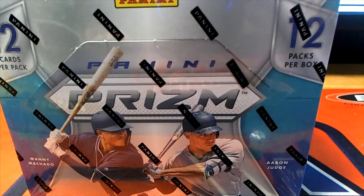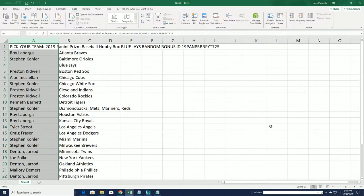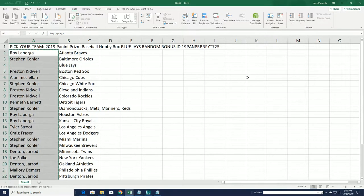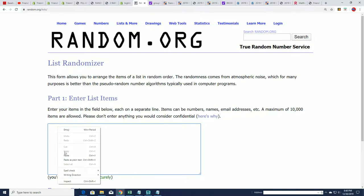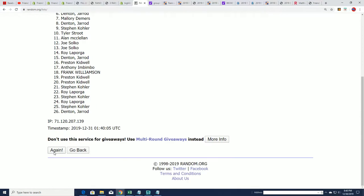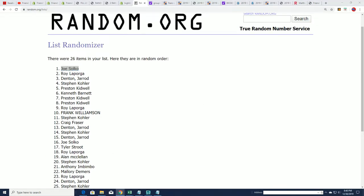Good luck, everyone. Let's start the random and find out who gets which bonus team, who's getting the free team in Prism. This is our Prism box break, 725. All the owners here are looking for that free team. Spin it through the random seven times — lucky number seven. Joe S, congratulations! You have just got yourself the Blue Jays.